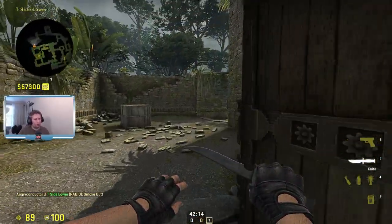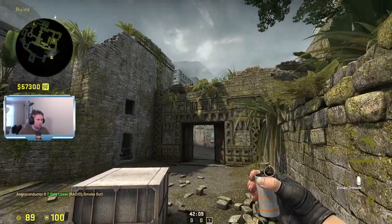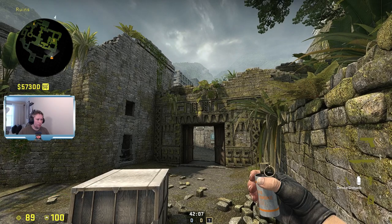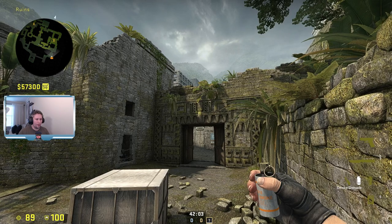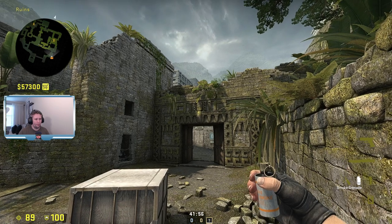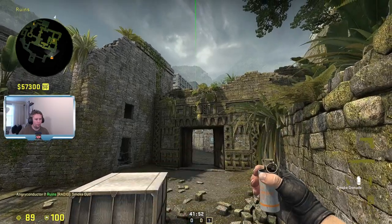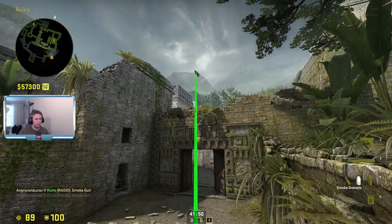You can also smoke off cave from here. If you want to smoke off cave, do a jump throw while aiming here. If you want to smoke off towards back alley, do it here. There's cave, there's back alley.